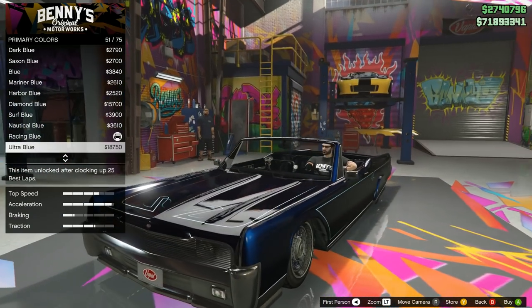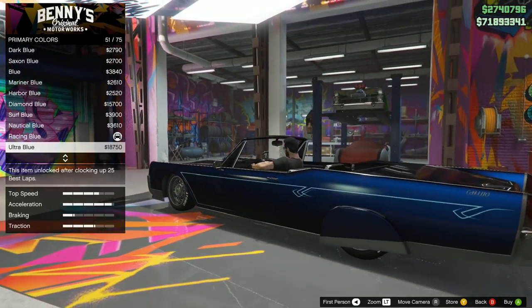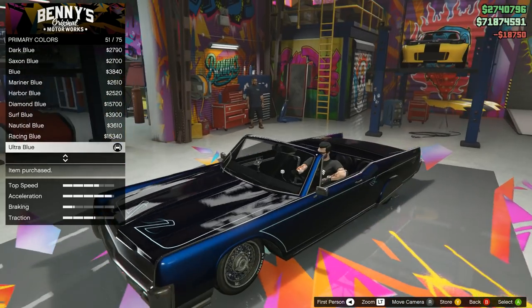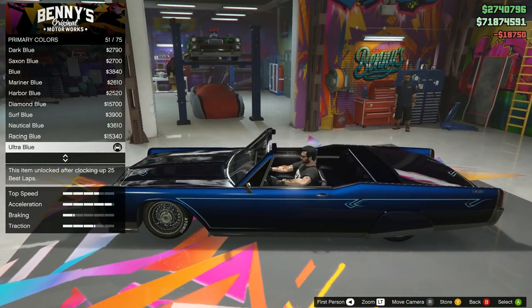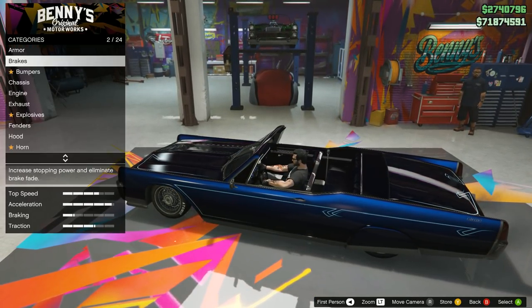By default the midnight blue is racing blue pearlescent. But I wanted to brighten it up a little bit — I'm going to give it that ultra blue, which brightens the blue just a little bit more. $18,750 for that. I did also want to adjust the tires just a little bit.